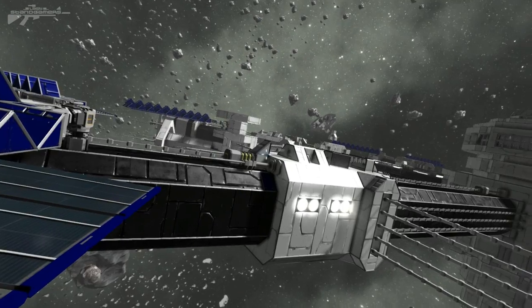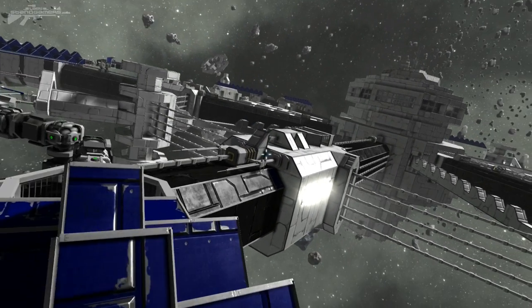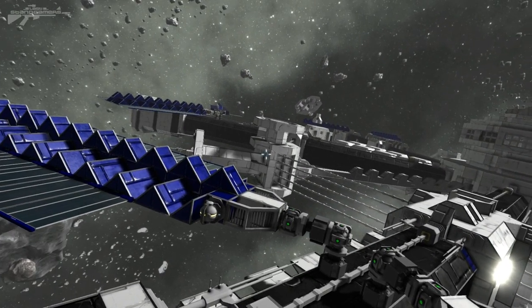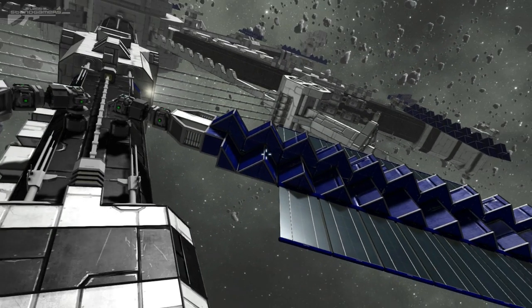Anyway, this ship in the background — or station — is the Snow Queen. It's designed by Dan and I'll leave a link to it in the description. It is an absolute beautiful space station, you'll have to check it out. Anyway, let's move on to more of the components, more of the facts around these new items.